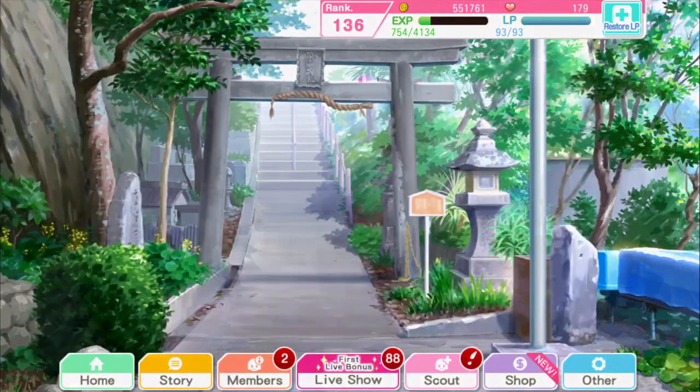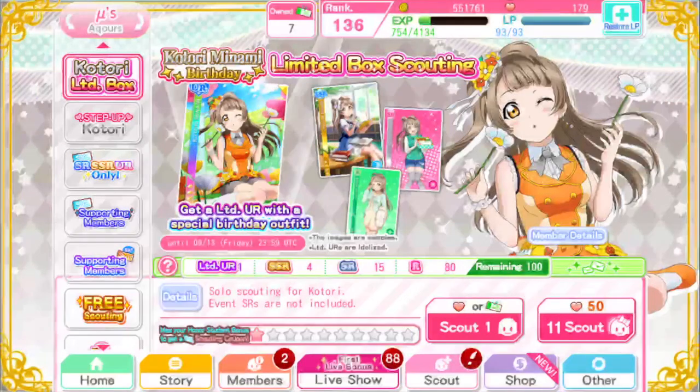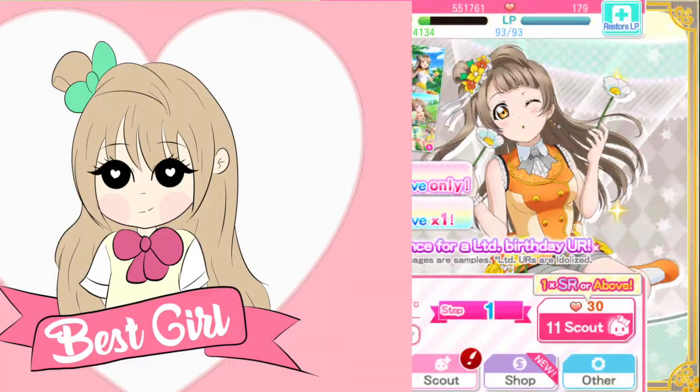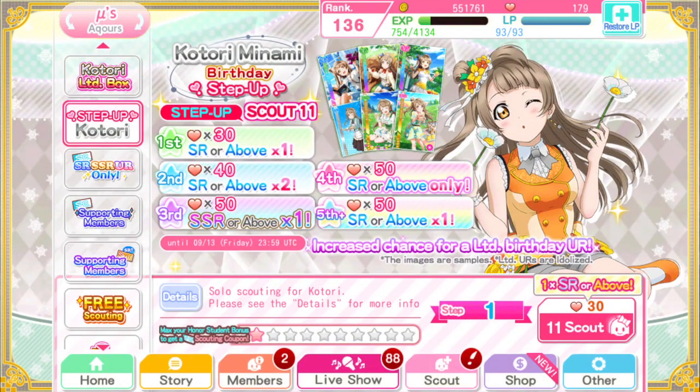There's this one Kotori scouting but there's also the step up scout, and I think I'm going to go for the step up scout. Also, little shameless self-promo: on my Etsy shop I have new epoxy acrylic Kotori charms — it's a best girl charm for your best baby bird girl Kotori. You can put it on your tote bag, your purse, your backpack, or whatever, and show off who your best baby bird girl is.